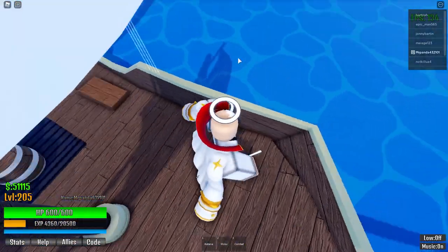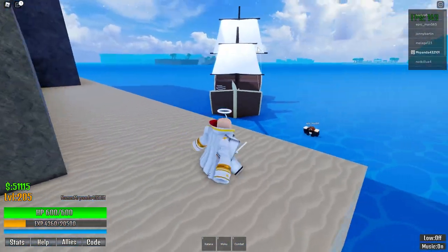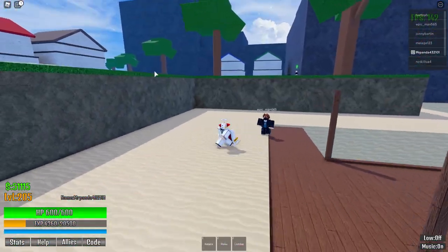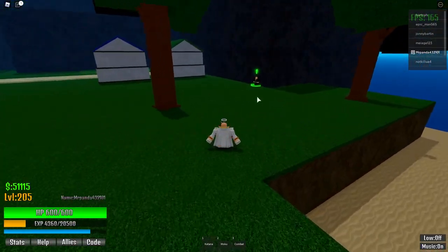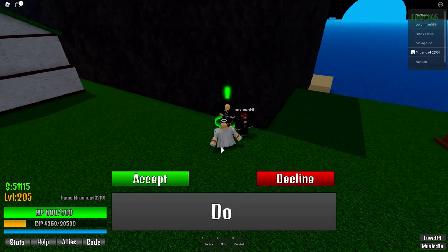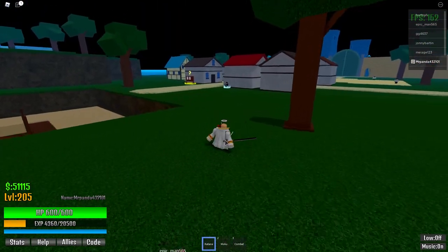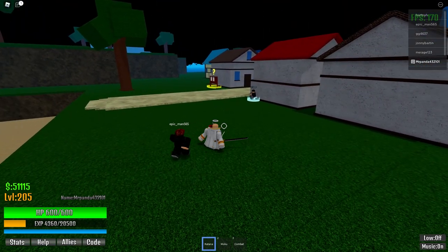Once you're over here at this island, jump up and go to this guy. Click on him and buy the katana — it's 3000 money. Press Accept and you should get it in your inventory.